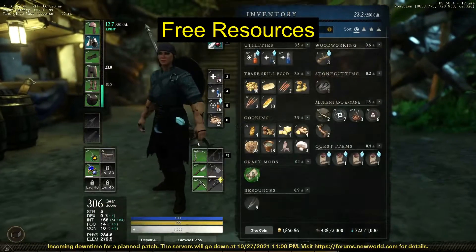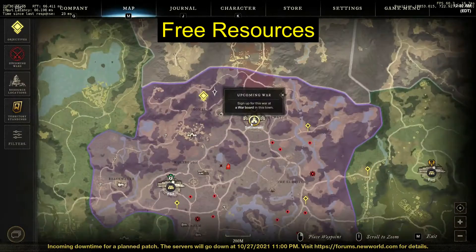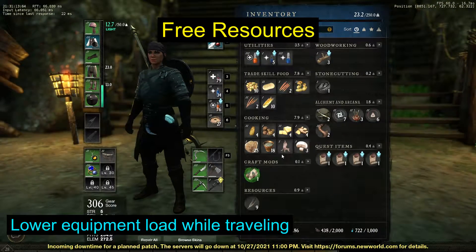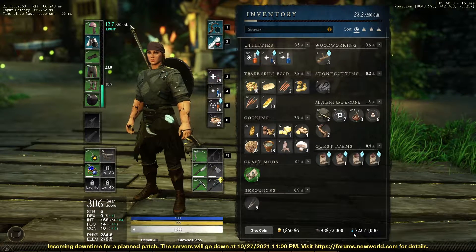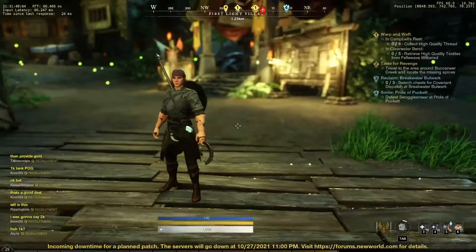As a bonus tip: save your Azoth. Every time you fast travel it costs Azoth — a base cost, a distance cost, and an encumbrance cost. My encumbrance cost is only 8 because I only have 23 weight out of 250. If you're maxed out on items, just put them in storage before fast traveling — it takes a second and saves you Azoth. Azoth is important for fast traveling and crafting, especially late game, so maximize what you're doing with it.